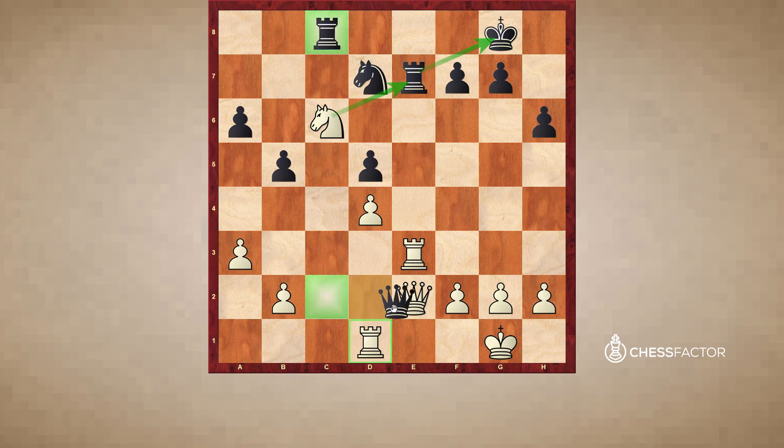So if black takes on e2 with the queen, white throws in knight takes e7 check — this is the whole point of the combination. After king h7, white wins back the queen and is up a full rook. The other point is that knight to g6 here would not work. After knight to c6, if black plays rook takes e3, white has queen takes c2, which he would not have if the knight was not on c6. So putting the knight here is very important in order to block the coordination of black's rook to the black queen on c2.